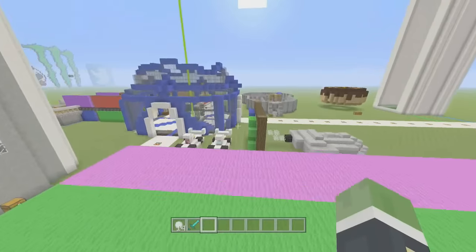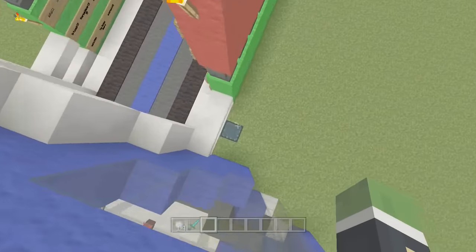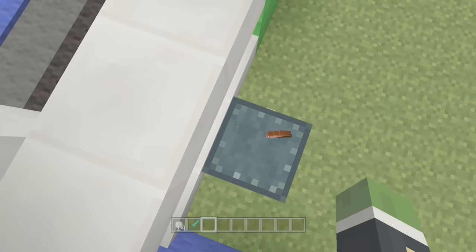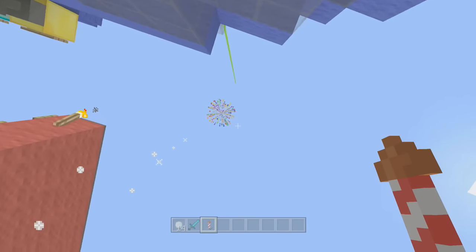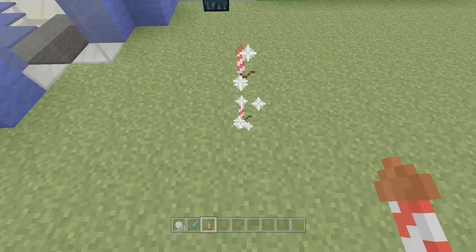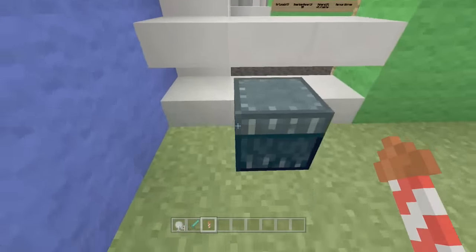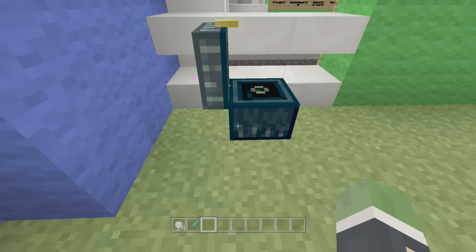I actually think I have a firework in my ender chest that somebody made. Yep. This one's a fancy firework — look at this one. Ready? Woo, it's like rainbow! Fancy. Look at all those colors. Yeah I have that in my ender chest. And then what is this? 5,000 special rose. Oh, that's so cute.